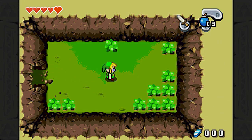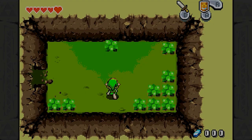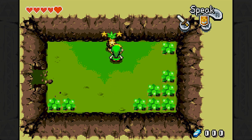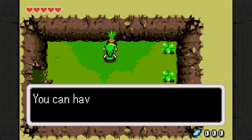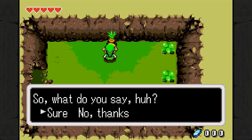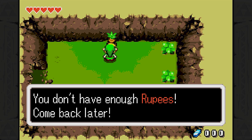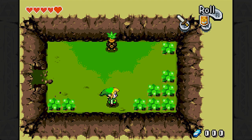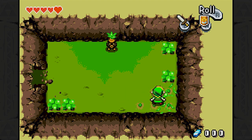What's in here? Oh, hello you! It's been a while since I've had to use my sword. Look at me shuffling my inventory like a pro. You got me — I'll make it up to you. You can have this most deluxe of all bottles for only 20 rupees. Sure, why not? I don't have enough rupees. Welp, time to mow some grass.